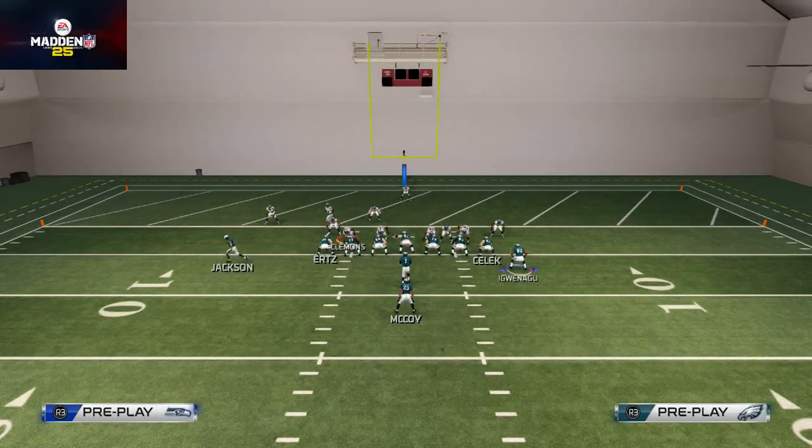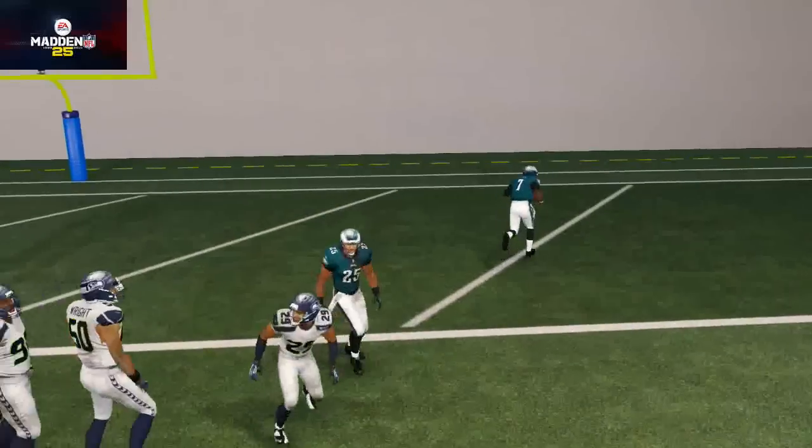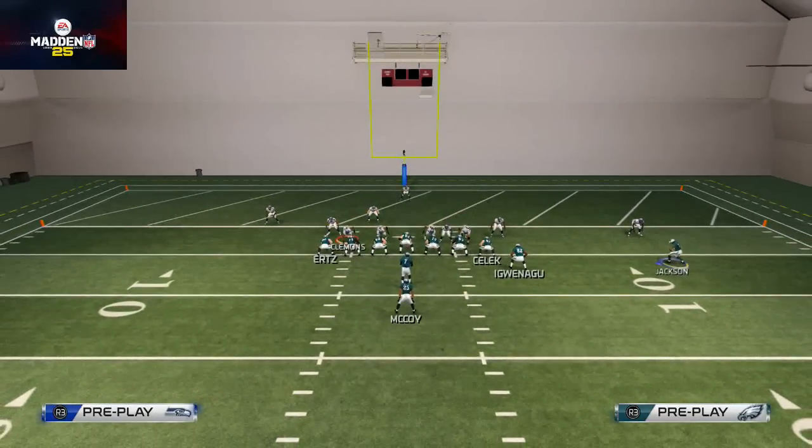I'm going to motion DeSean Jackson over, clear out that space, and you see that Michael Vick is going to have a nice opportunity to punch in that Read Option — because there's no read defender, and there's typically no way they can stop it.